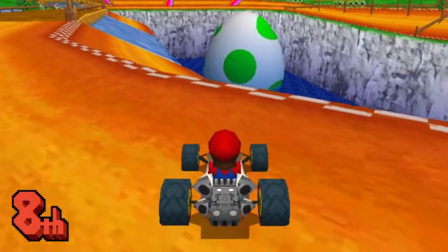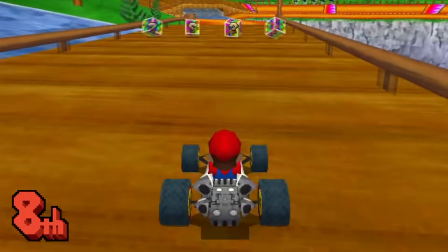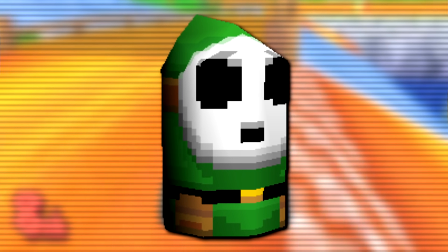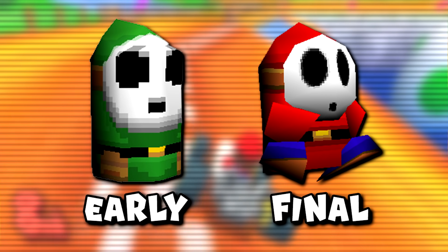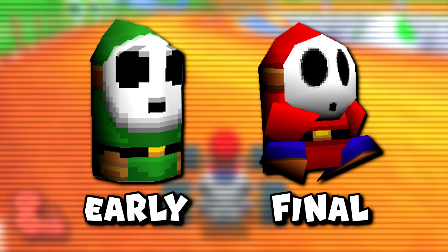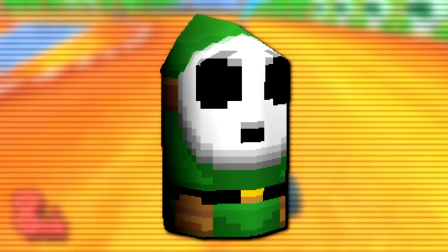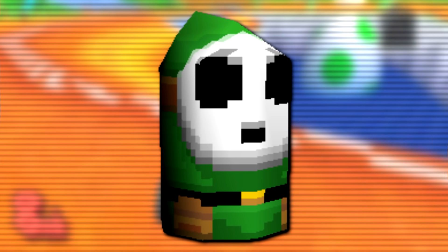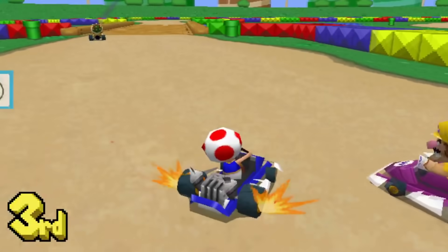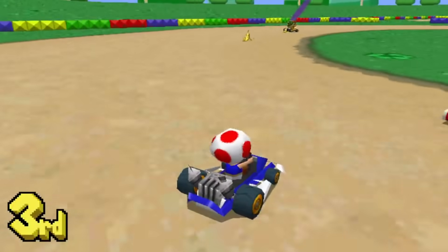The only other playable character that has an alternate early version left in the game is Shy Guy, once again with this really basic model — we're talking zero extremities here. We saw this also left over back in one of the pre-release demos, so it's strange to see him back here. This was very likely used in early development as a placeholder of sorts, and it's kinda weird why this wasn't removed — though maybe not that weird, since there are a bunch of other early graphics that also remain left over and unused.